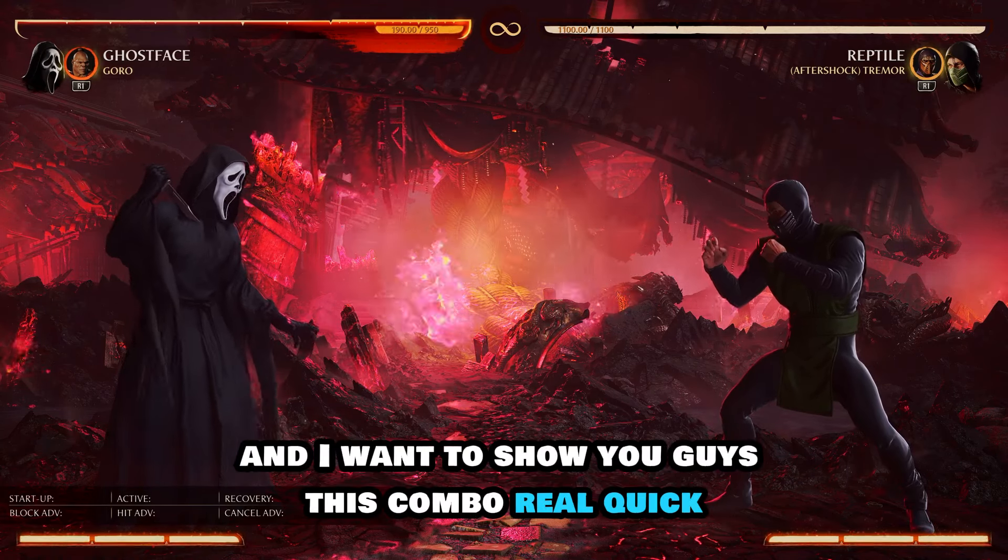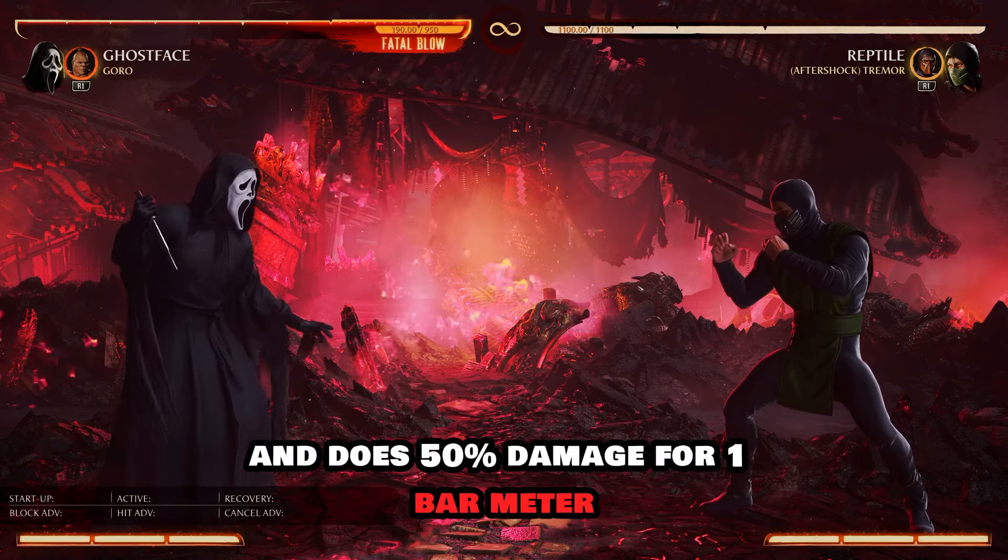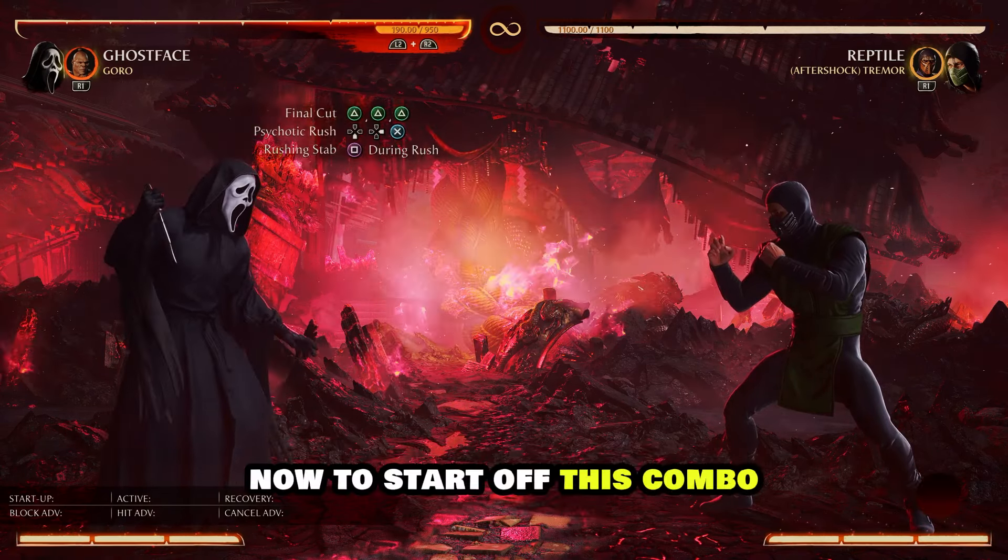Yo, what is good everybody — I'm your boy Jadiro, and I wanted to show you guys this combo real quick. It's with Ghostface and Goro and does 50% damage for one bar of meter.